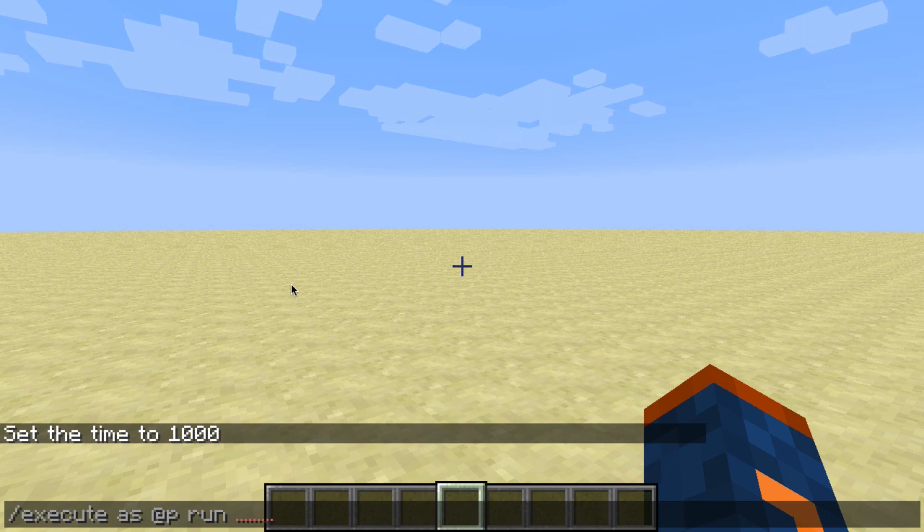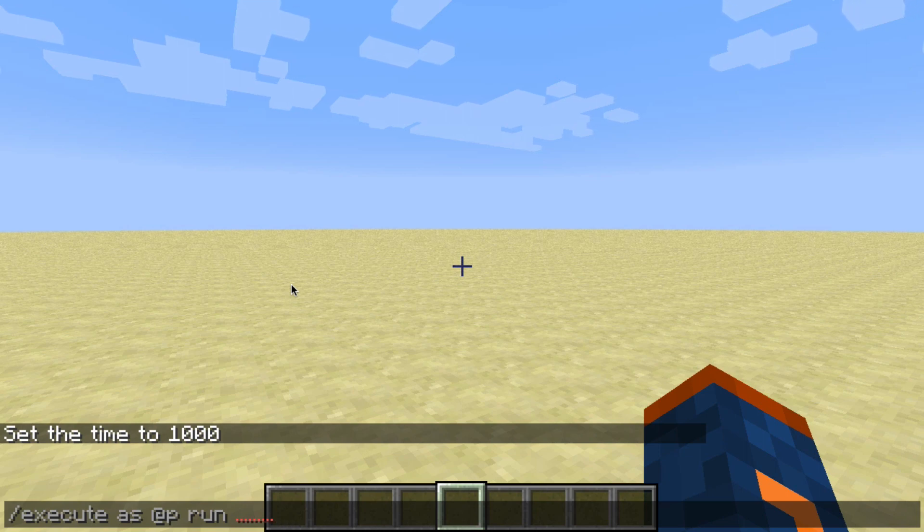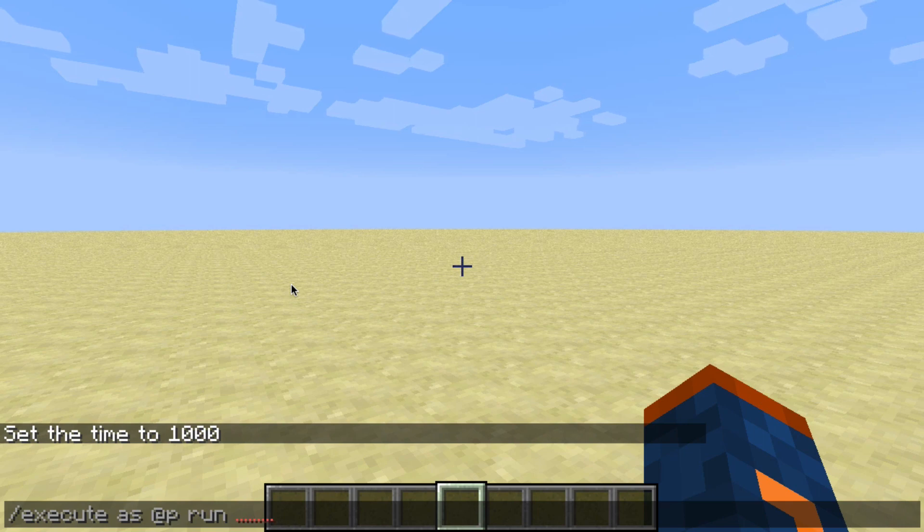The command is exactly what it's named — it's a way to execute another command in Minecraft. It allows you to run other Minecraft commands. Why would you have a command that runs another command? Well, sometimes you want to use a command only at certain times, and you may want to automate it. You may want the say command to run every time something happens in your world without manually typing it yourself. It's super powerful because it lets us run things automatically, and we can specify when, how, and on whom we want to run it.